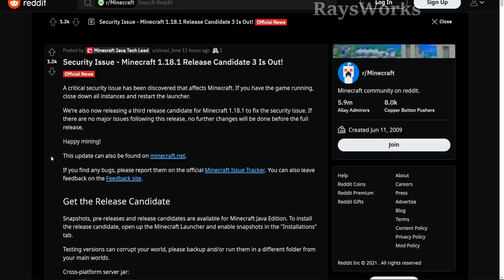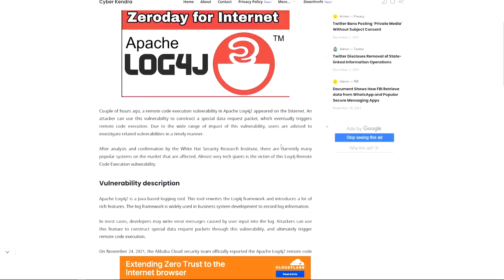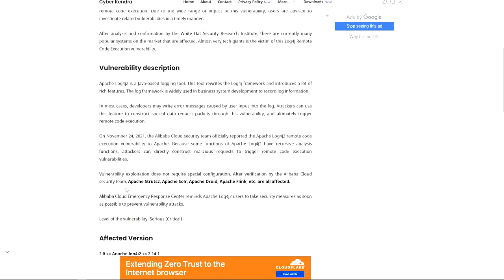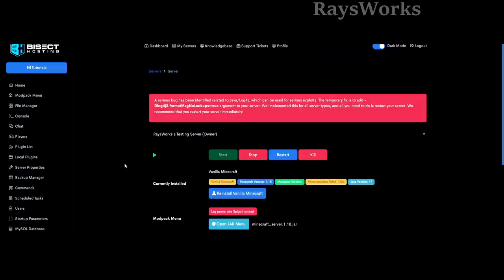They also came out with 1.18 Release Candidate 3 to address a very major security issue affecting versions all the way back to 1.7. They recommend closing your Minecraft and restarting the launcher. This is probably one of the most major security issues in the entire history of Minecraft — it has to do with Apache Log4j, a Java-based logging tool widely used in business systems and in Minecraft. A remote code execution vulnerability was found, where attackers can craft special data request packets using the log's error output to run code remotely on your machine without any special access. Multiple versions are affected, and the fix requires updating to the patched version.